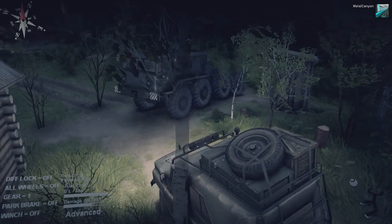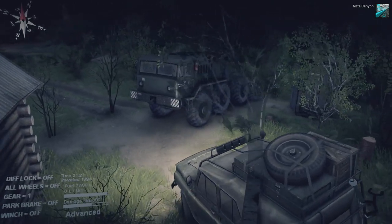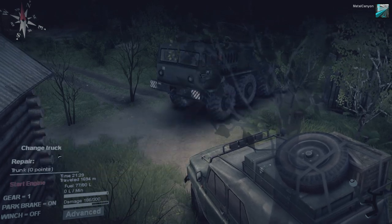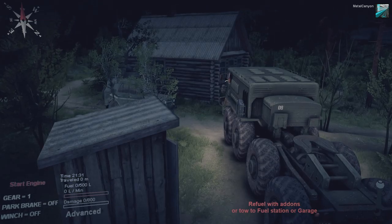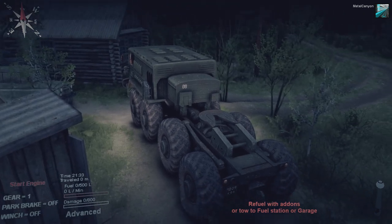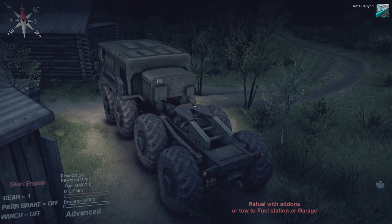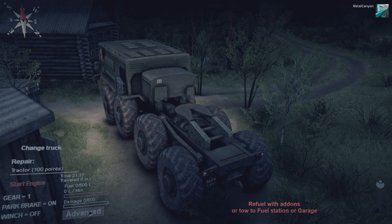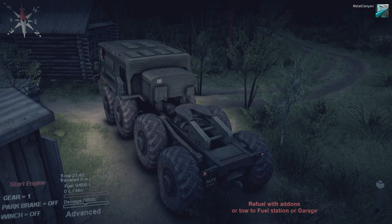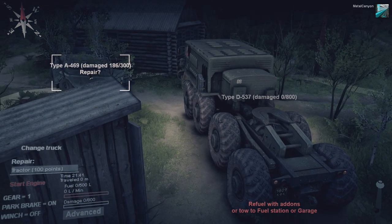That, I believe, is a MAZ — M-A-Z — and it's actually got a tank engine in it. Stop the engine, change truck. Refuel with add-ons or tow to fuel station to garage — ah, it's got no fuel. But I've got that truck over there which I can use to fuel. It's also got a tractor. So let's change the truck back to that one.